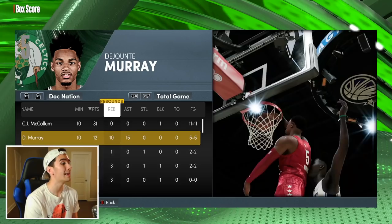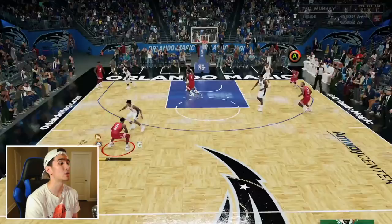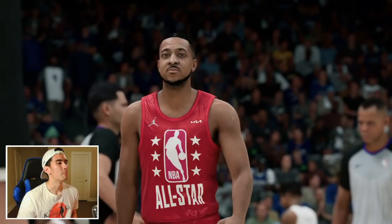We've been playing for less than 10 minutes and DeJounte Murray's already got 12 points, 10 rebounds, and 5 assists, on 5-for-5 shooting — we haven't even missed a shot yet. If you're playing on rookie difficulty, you do not have to worry about scoring or getting assists. All you gotta focus on is grabbing rebounds, and we already have 10 — it's not even halftime. Let's get one more bucket to end the first half. That shot was so bad but it still went in, because rookie!